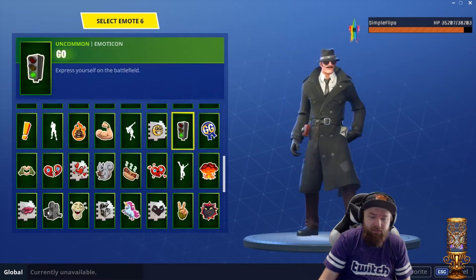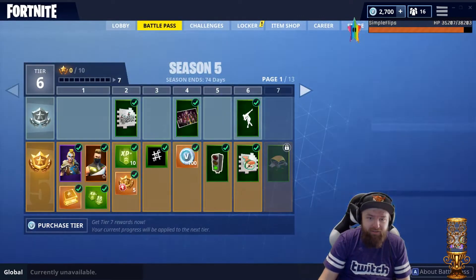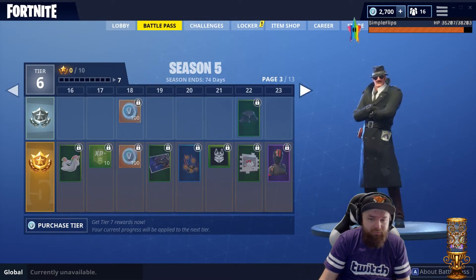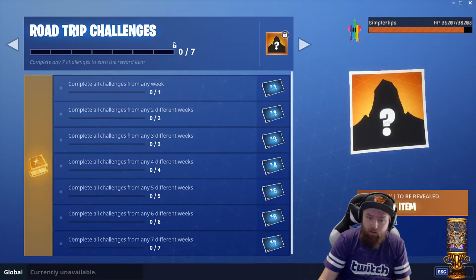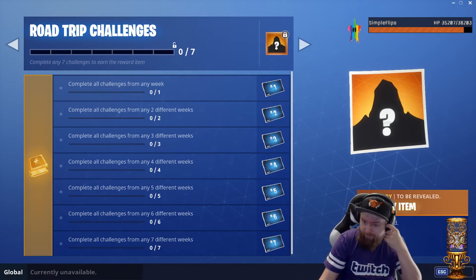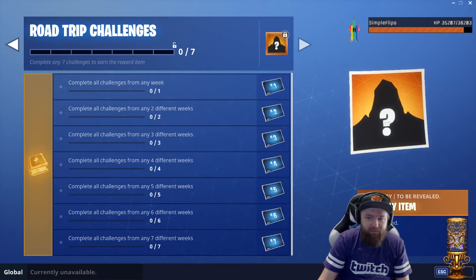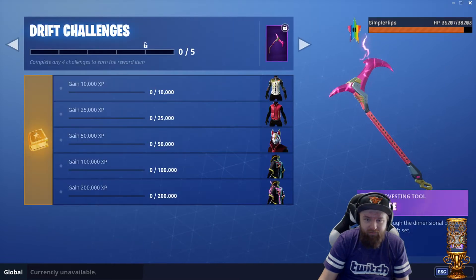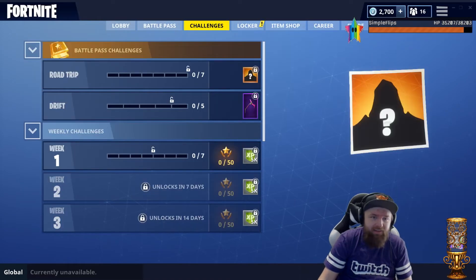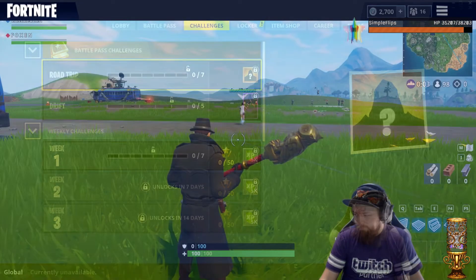I really like the first and last skin — everything else can basically go. Some of the little stuff is cool. Then there's also the Road Trip challenge — just like there was a Blockbuster challenge. There's another dude, he looks like Dr. Doom with a cloak, so that'll be the antithesis of Drift. The missile launch event hype was awesome — 200,000 XP. This guy seems like an interdimensional badass.